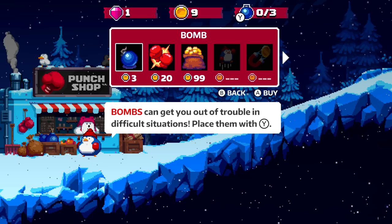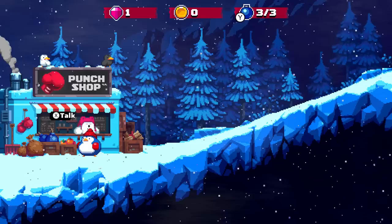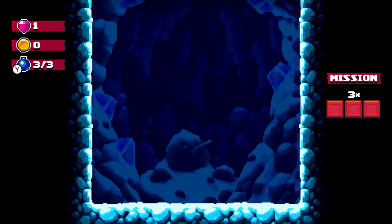Sure. We got bombs, which can get you out of trouble in difficult situations. We also have the Fire Punch, which breaks ice blocks with just a single hit. These seem to be more long-term upgrades. We'll just buy two bombs for now to get us out of bad situations, then head right back out.